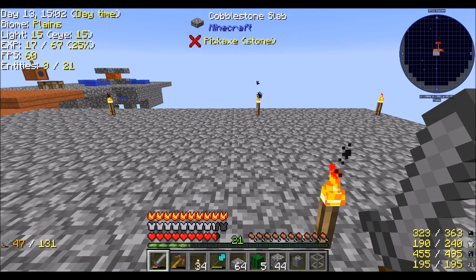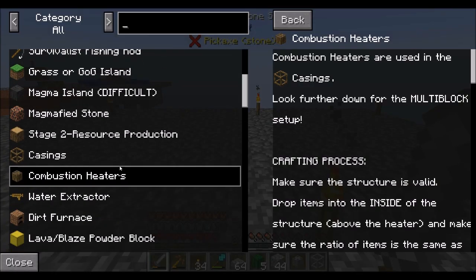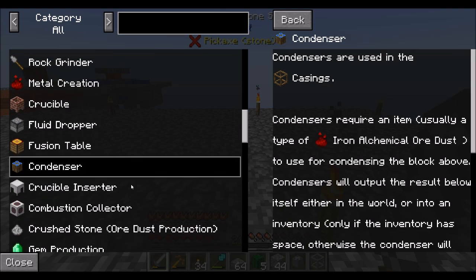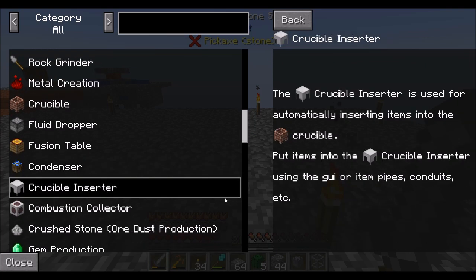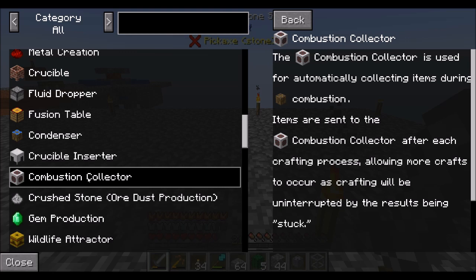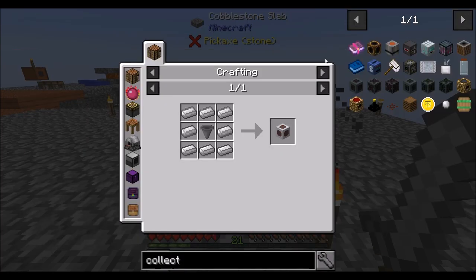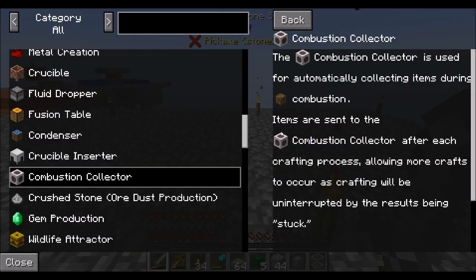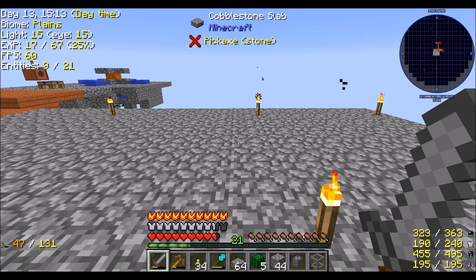We'll have the combustion thing there, we'll have the alchemy table here, and we'll have the new thing we're going to work on today — the condenser. Crucible inserter, by the way, is cool stuff. Combustion collector is something I want to get, but I feel like we can't access it yet. We need the BFAA stage first — it's locked behind a stage gate, so we have to wait.